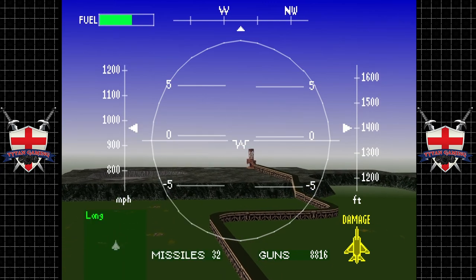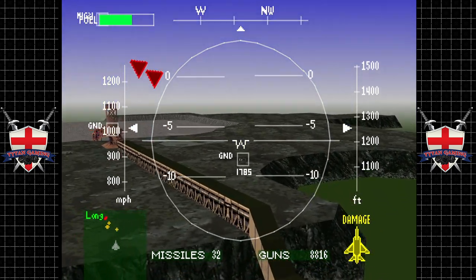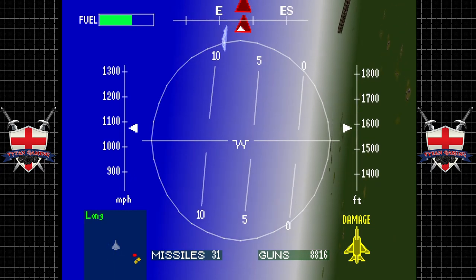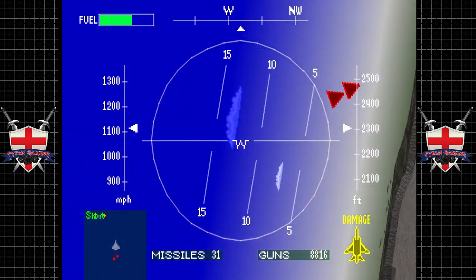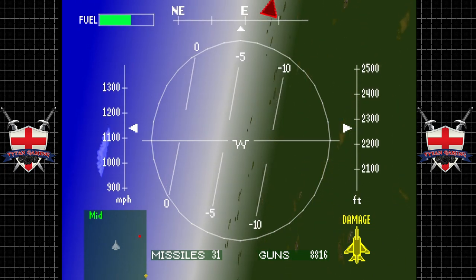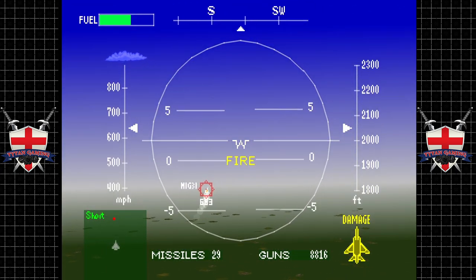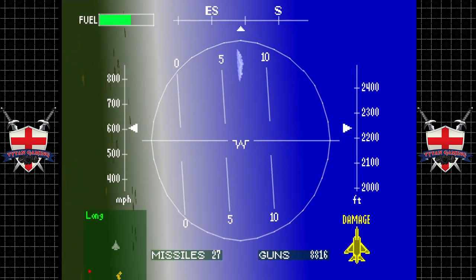What air support do they have here? They've got much — of course they do, they always do. Let's see what we've got to deal with. That was a MiG-31 — that's kinda dangerous, in the wrong hands. Of course, a MiG is always in the wrong hands.